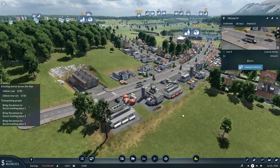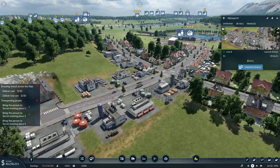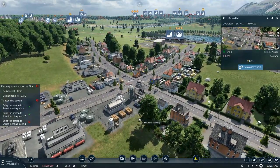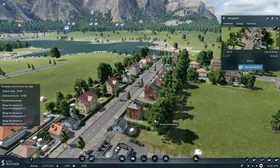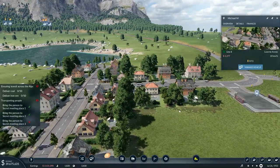Then we'll start worrying about the coal and the iron ore — I'm not quite sure where we've got to go with that. Let's speed this up a little bit faster. I'm going to do it this way because we'll get a better view of us as we travel up across the hills over there.